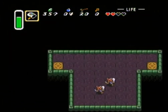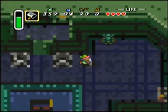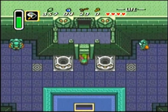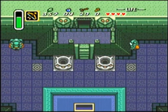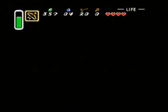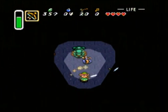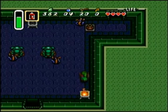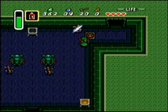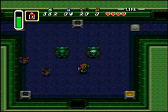You can keep up to four fairies depending on how many bottles you have. With that bug net you can catch fairies, and you can also catch bees — the bees will attack an enemy. Also, when you fight Agahnim, you can actually use the net to hit stuff back at him instead of your sword. I'm pretty sure that's a glitch.